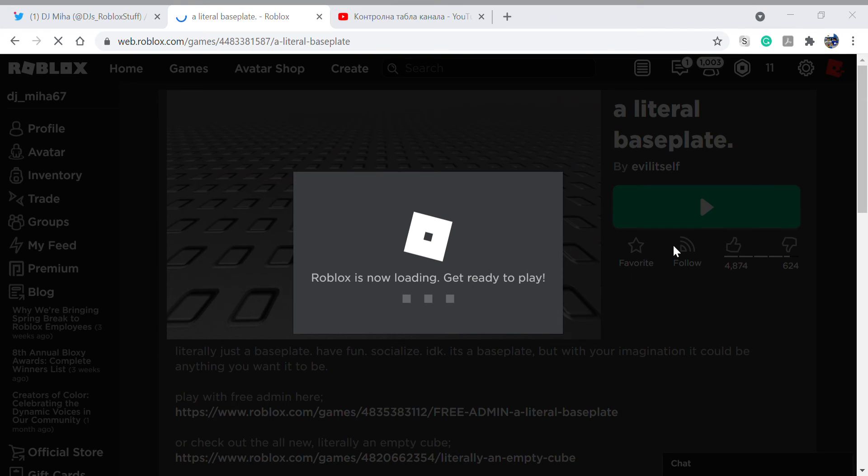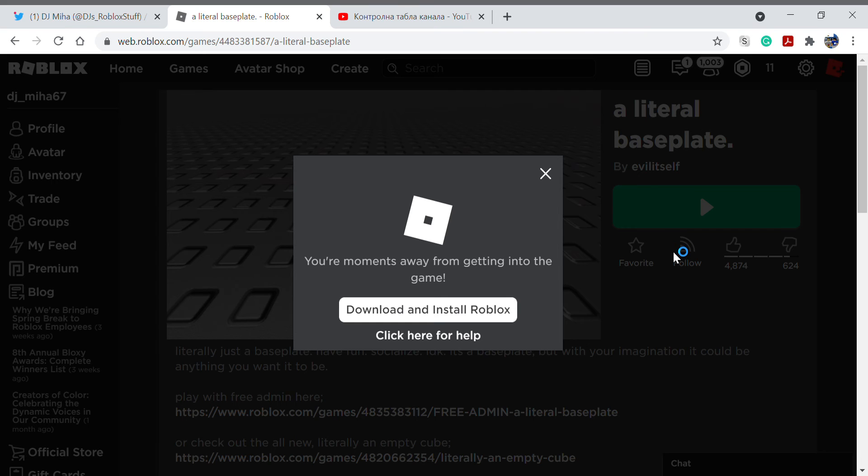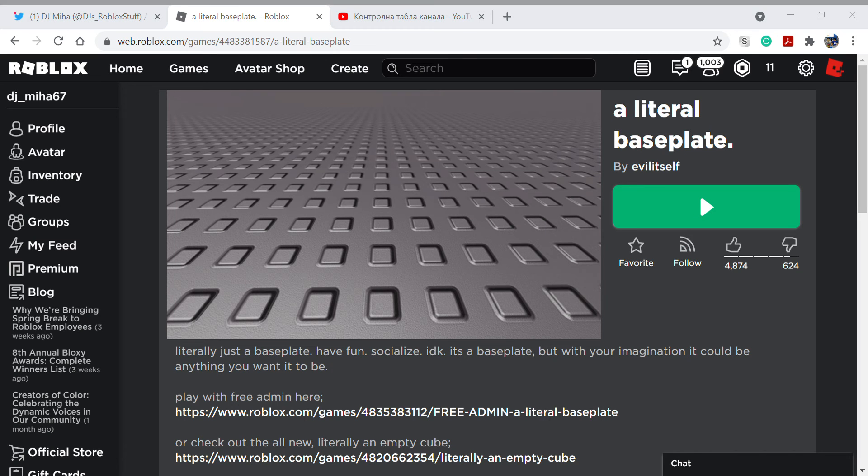So yeah, now let's test this in game. Here it is — it's a cool item. It says hello and there are some symbols here, some details like this — I think it's a speaker.